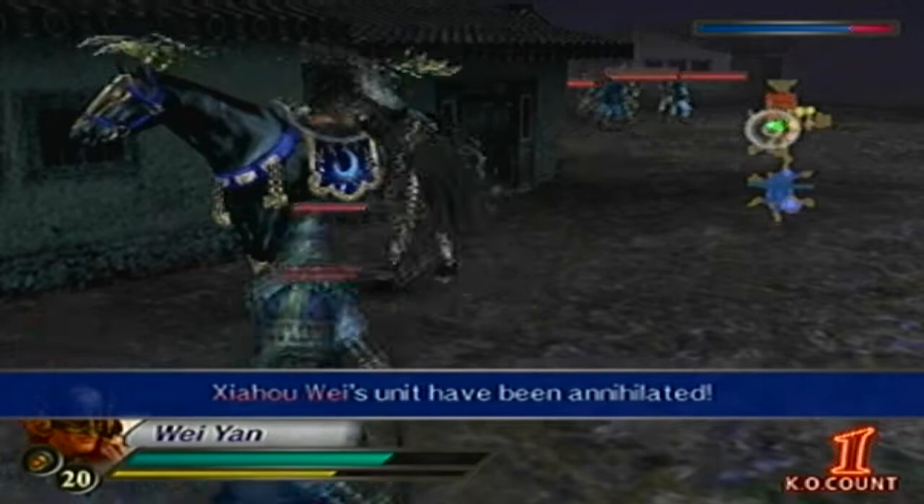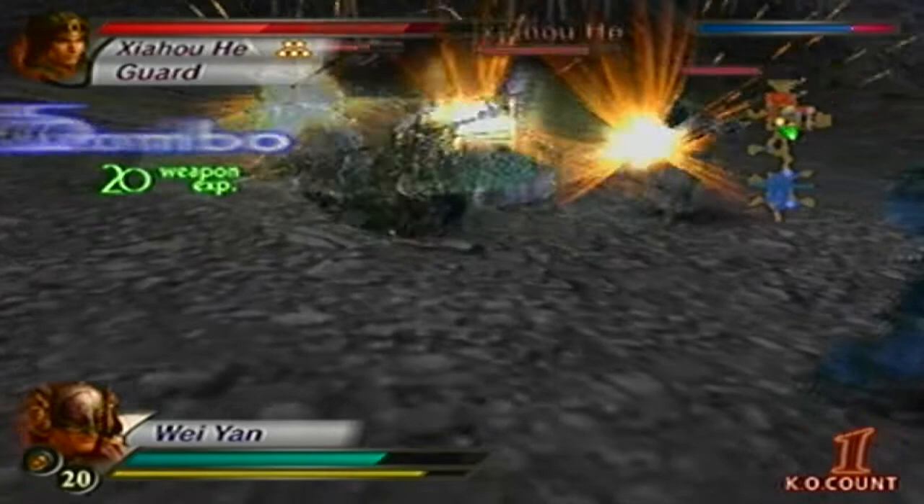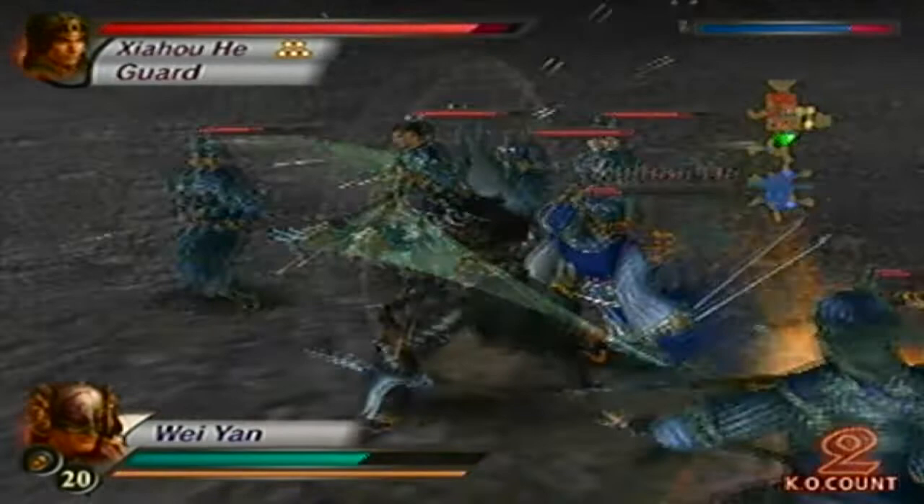Alright, Zhuge Liang is down. The other way to get the level 11 weapon is if you allow Zhuge Liang to turn on you. If you allow Zhuge Liang to turn on you, you have to defeat every Shu general and officer in the stage, and get 200 KOs, and then approach Zhuge Liang — in no particular order, but make sure you do all that.